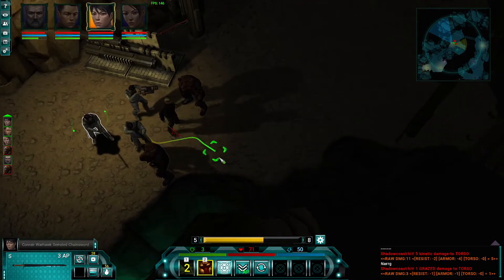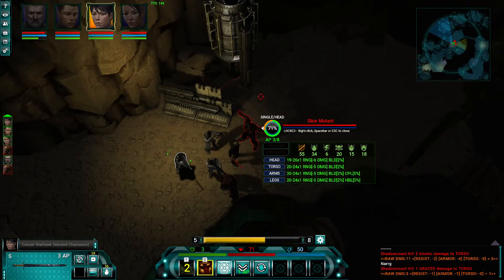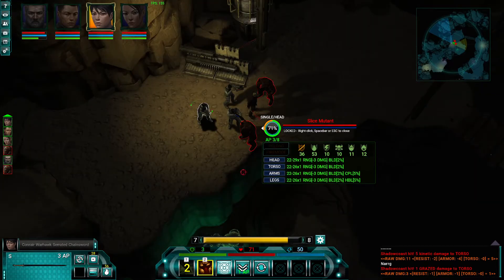You can right-click on enemies to see what you can target and the hit percentage. So if I right-click on this one because he's closer, I can see what I want to hit. Sometimes it's hard to manually target them, so I like to right-click and then select torso to know that I'm going to hit the torso.